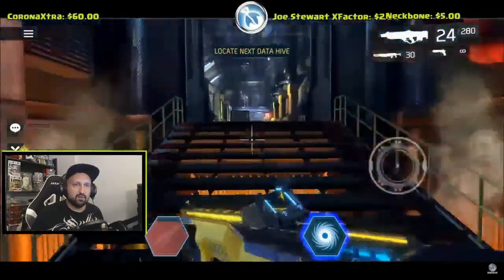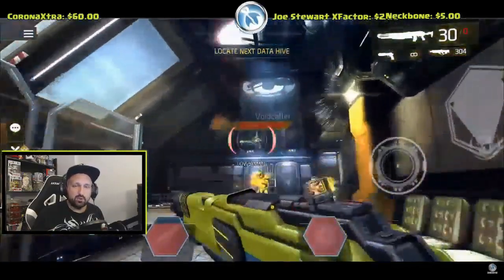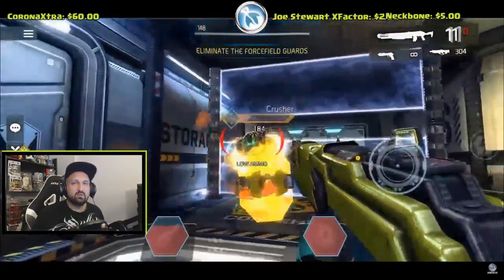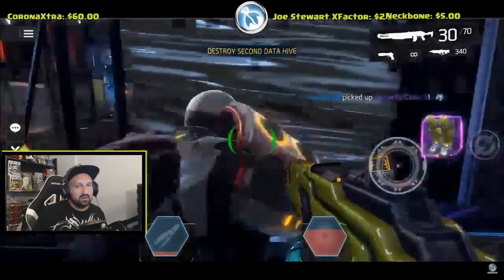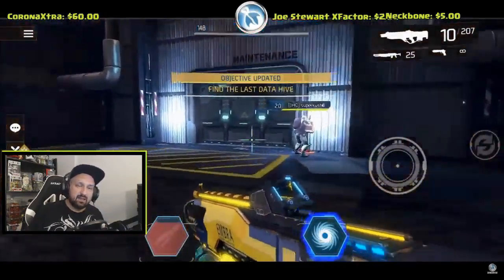Right after you destroy the first data hive, you'll come to this big room with a big fight — there's a void color at the top and a crusher. Clear the whole room, then go to the right. There are a couple of force fields to deactivate before going to the jump pad. Take a right there and the loot box will be well hidden in the corner. As you can see, we got a purple here.